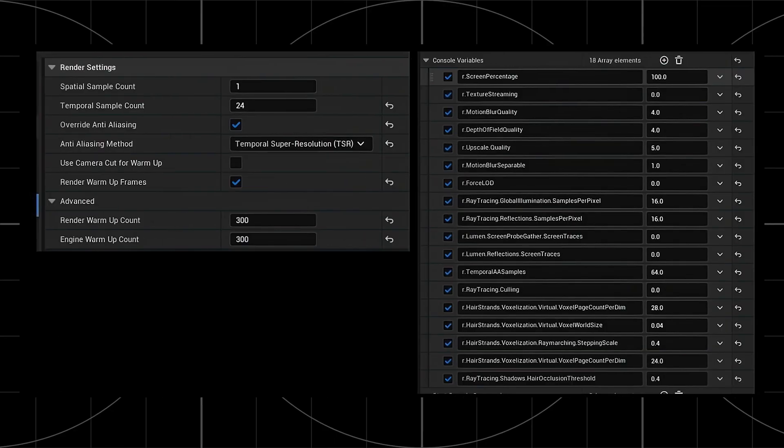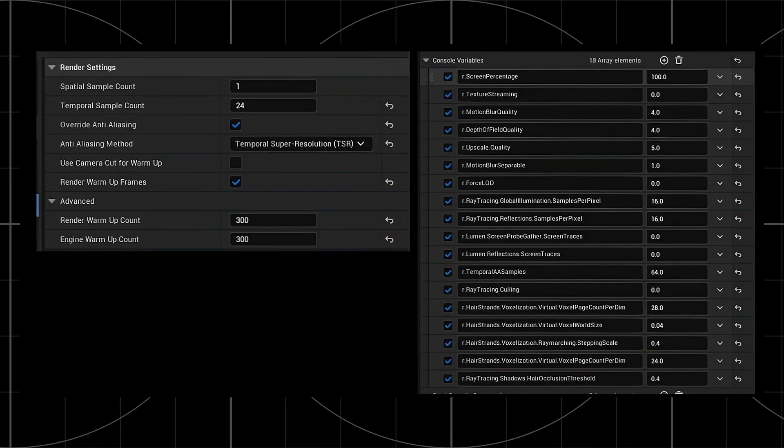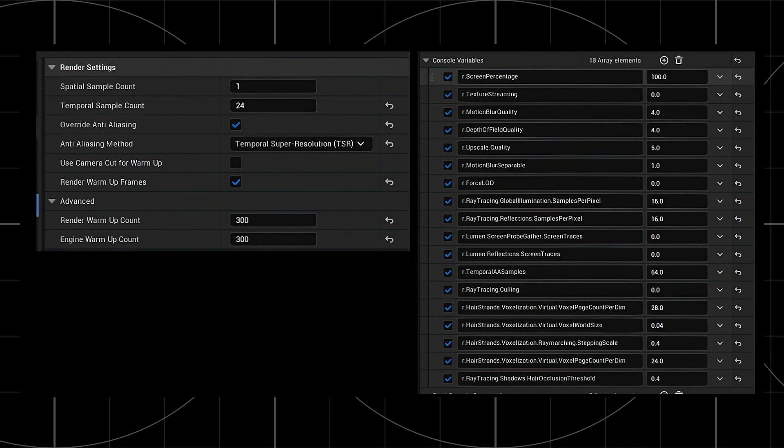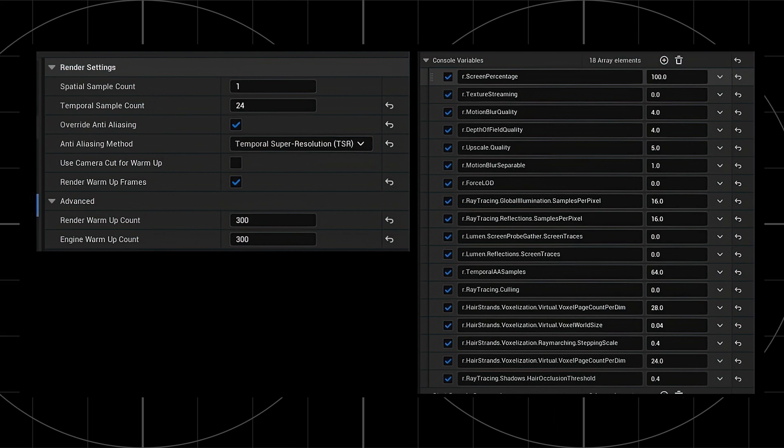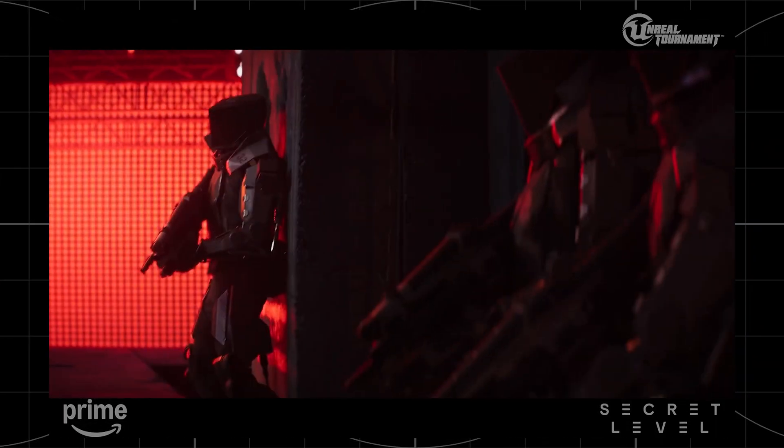I'm going to share the screenshot they gave me of their render settings — you'll see the anti-alias settings and console variable settings they used for about 95% of the shots. They did vary their anti-alias settings based on movement: for shots with a normal amount of movement they set it to 24 samples, but for shots with a lot of movement they bumped it up to 48 samples, so there were more iterations and a smoother transition. Once all shots were rendered out, they were brought into Nuke where they added optics compensation like barrel distortion, chromatic aberration, lens flaring, and halation — all the characteristics you would get from a real camera.